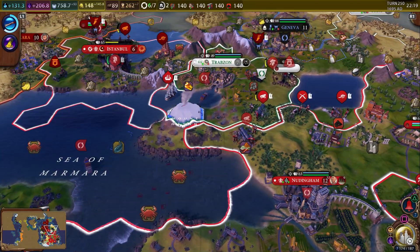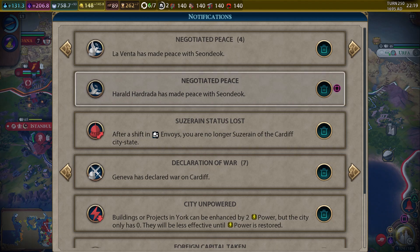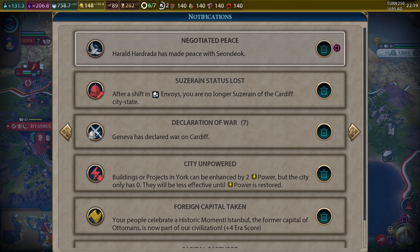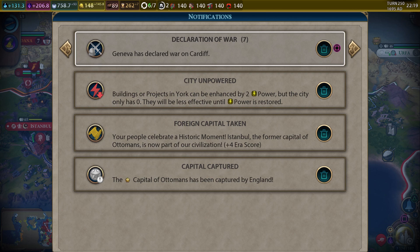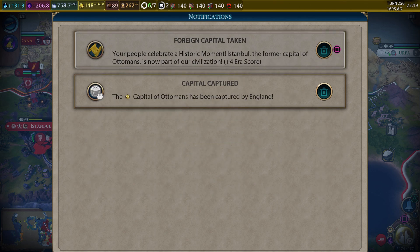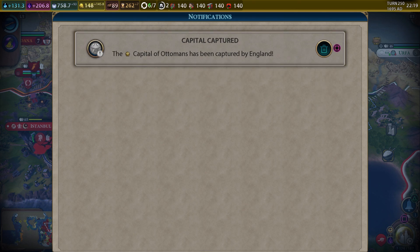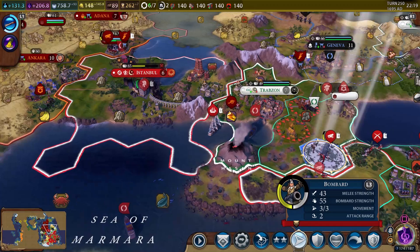There's been some peace — Harold has made peace. We are no longer suzerain of Cardiff. I think Suleiman just took control of Cardiff actually. And Geneva just declared war because Cardiff is now at war with us. Four plus air score because we took the capital of the Ottomans. Oh poor Suleiman. We're going to keep the city — we can't raze it because it's a capital city.